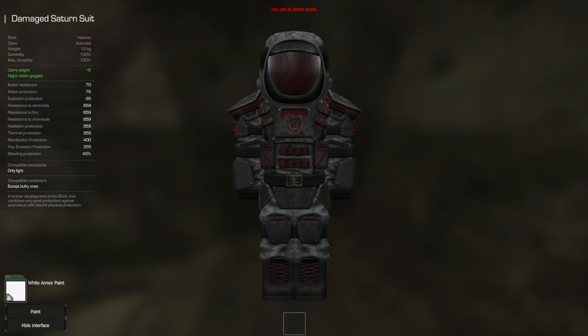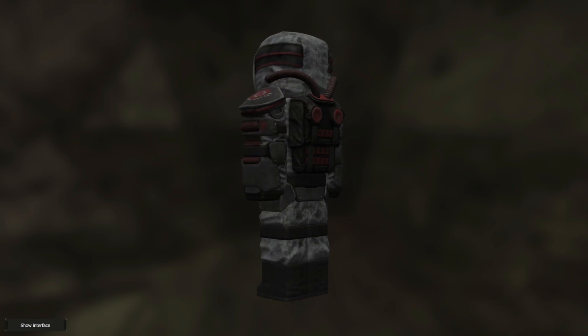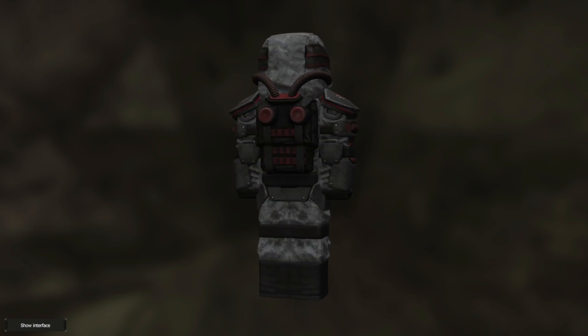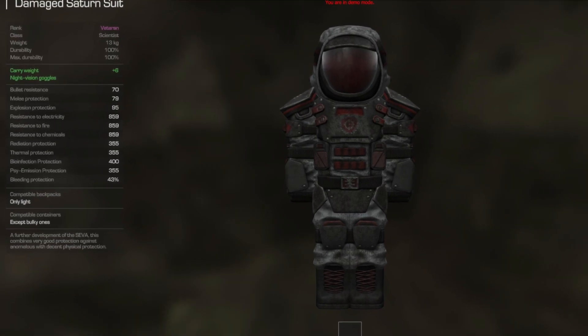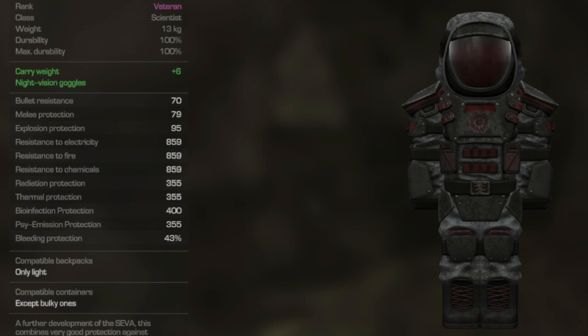The Saturn Suit — a veteran ranked scientist outfit and one of the top scientist outfits out there. It gives you plus six carry weight and the top of the line Knight Bishop goggles. For its bullet resistance we have 70, melee protection at 79, explosion protection at 95, resistance to electricity, fire, and chemicals at 859, radiation protection at 355, thermal protection at 355, bio infection protection at 400, psi emission protection at 355,